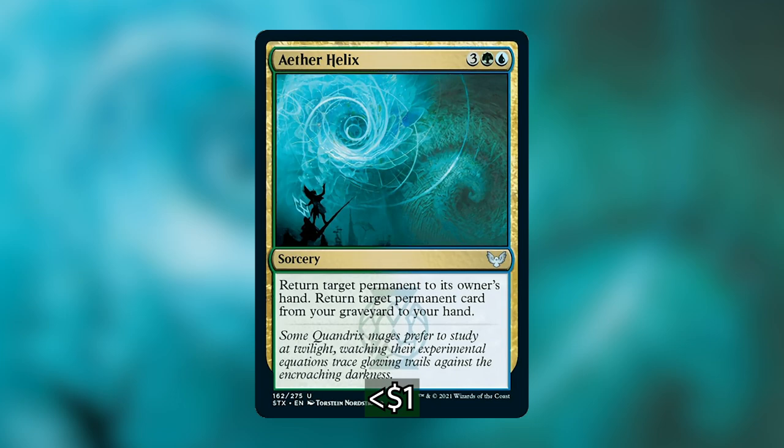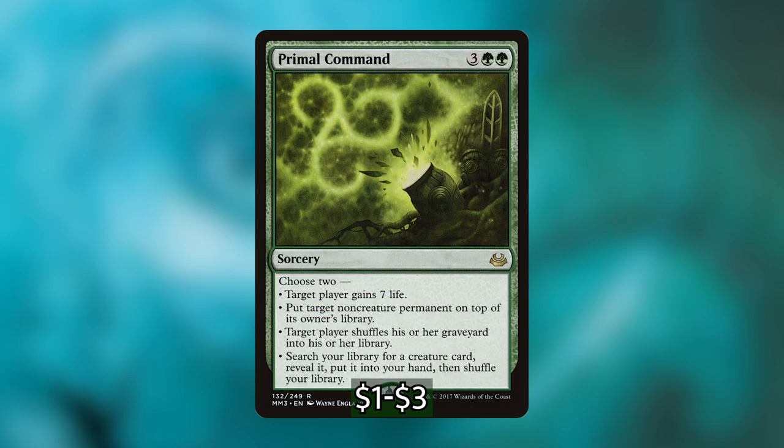Next is Aether Helix, a new card from Strixhaven. It lets you return a permanent from the battlefield to its owner's hand and a permanent from your graveyard to your hand. Most of the time you won't have a permanent in your graveyard, but when you do this is really nice. If you don't have anything of your own to return from the battlefield, you can always target someone else's permanent, and it's really nice to cast for one mana. Last we have Primal Command, which is a reset button if we're in a dire situation — it can shuffle our graveyard back into our library, recast something like Solemn Simulacrum, or even find us a Baral.